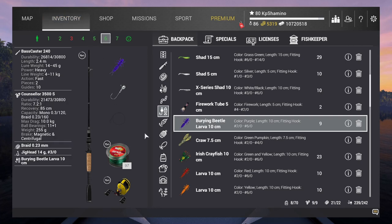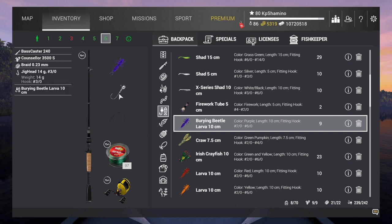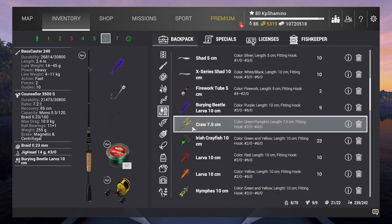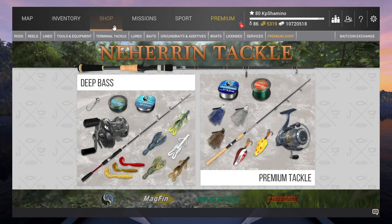I'm going with the Bass Caster 240, the Consular 3500s, and the G-Head 14g30. You need to use the two baits I just mentioned. People always ask where you can find them — if you're new, you might not know that you can buy them in the shop.